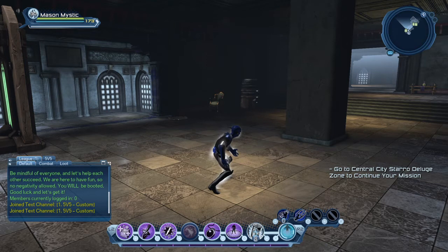So you want more precision in that case. The precision based powers are: celestial, hard light, rage, sorcery, and earth. So those five are your precision based powers.